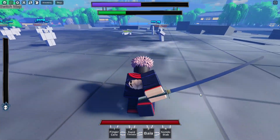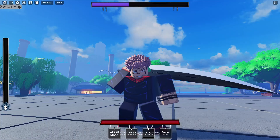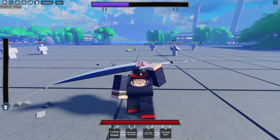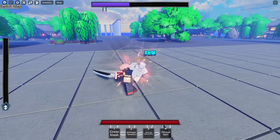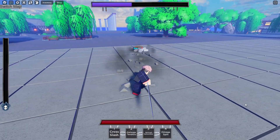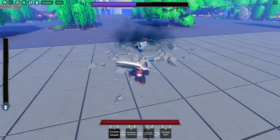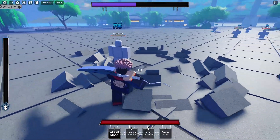Let's get on to the Ichigo base moveset — this moveset is sick. We're now on Ichigo; it has four moves. Let's check out the M1s first. Now the first move: Cross Slash — it's a medium to far range projectile.